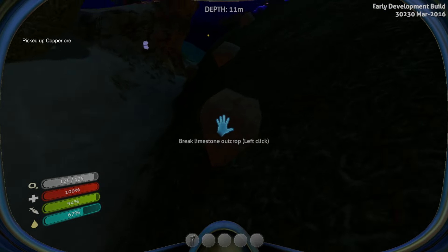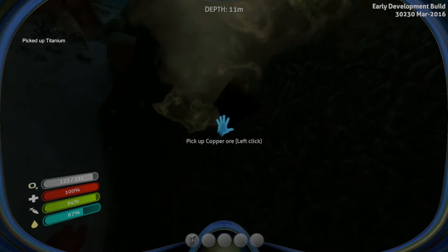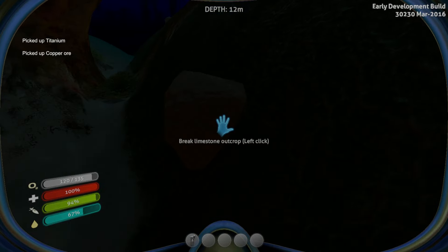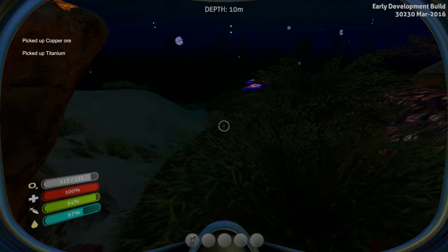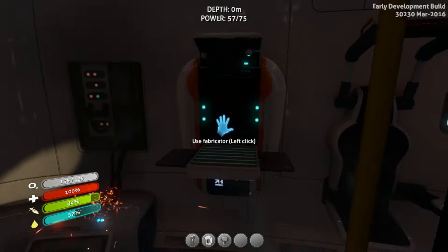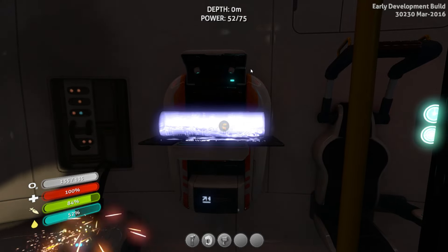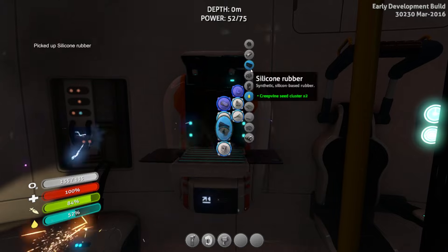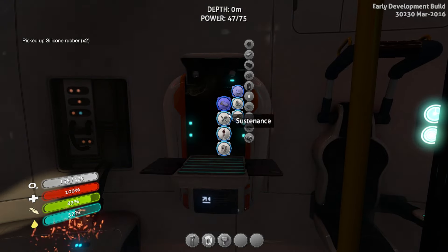Copper is another very useful material needed to make batteries, and it comes only from limestone. So you may want to dig every limestone at the beginning of the game to acquire both titanium and copper. Copper will always be needed, and titanium as well, since you need it to build a base and later more powerful vehicles. Next on the list is the survival knife and fins.